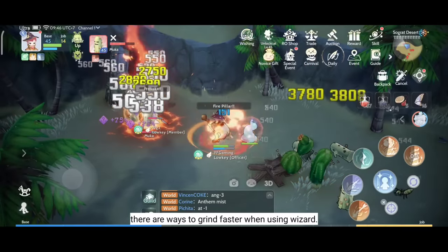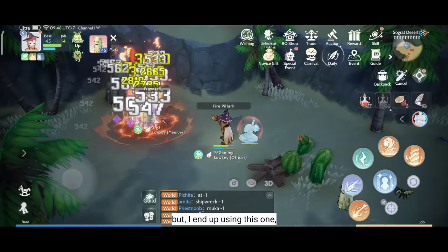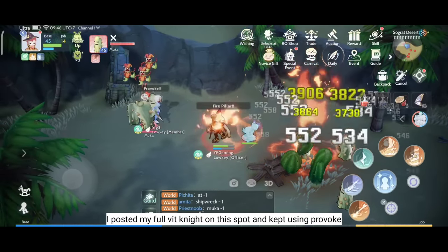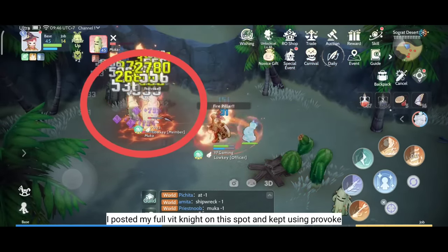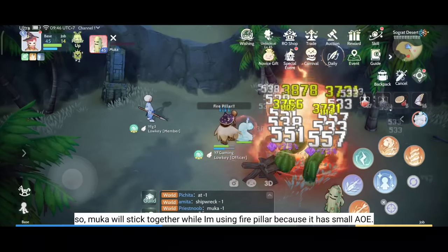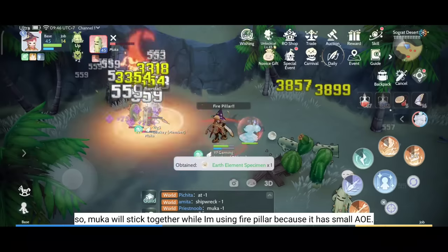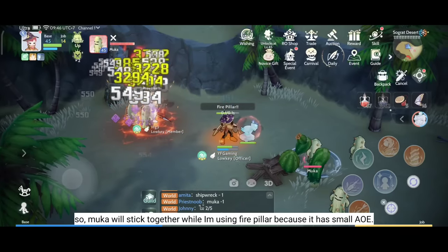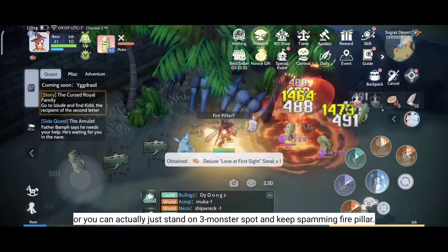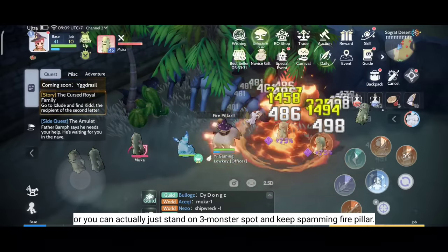There are ways to grind faster when using Resort, but I end up using this one. I posted my full beat night on this spot and kept using Provoke so Mocha will stick together while using Fire Filler, because it has small AoE. Or you can just stand on a 3 monster spot and keep using Fire Filler.